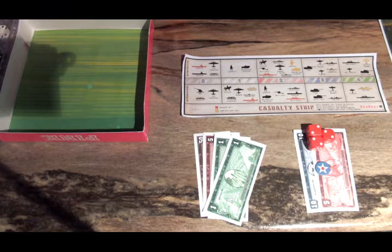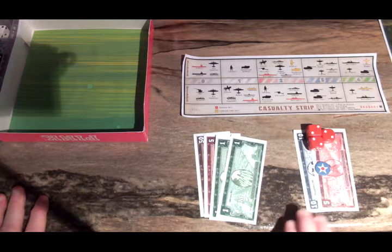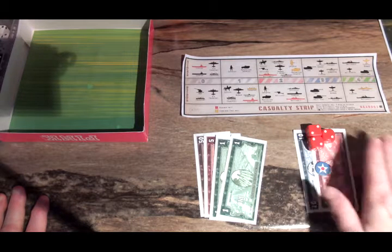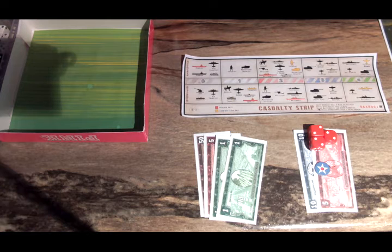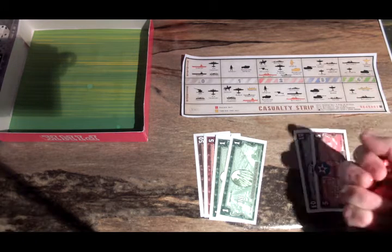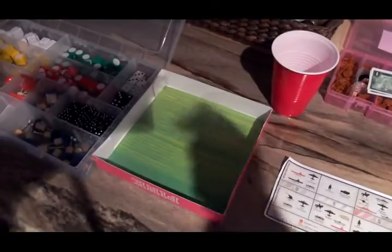This is US and China Turn 4. Prior to the turn, the Americans have 72 IPCs to spend. They're going to spend 15 of those on research dice, which are 5 IPCs each. You have to roll a 6, so he has 3 chances. In this hybrid game, you get to name the technology you want — he's going for Shipyards. Let's roll these 3 dice.